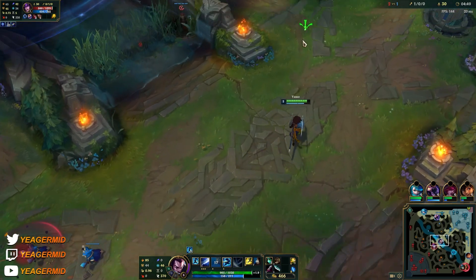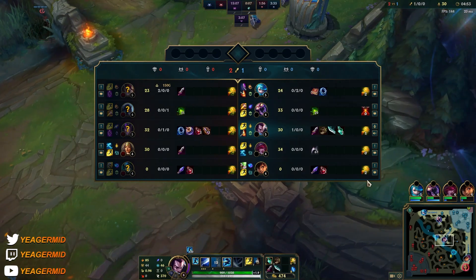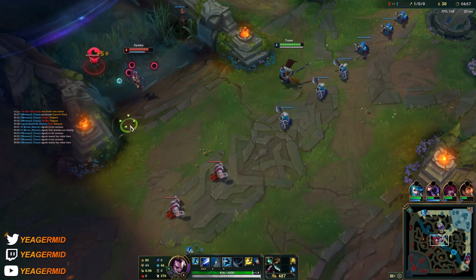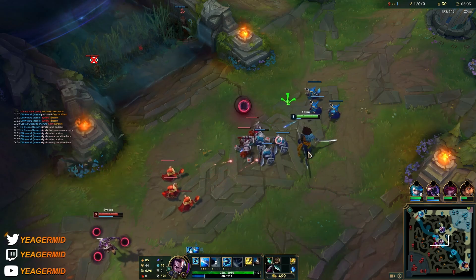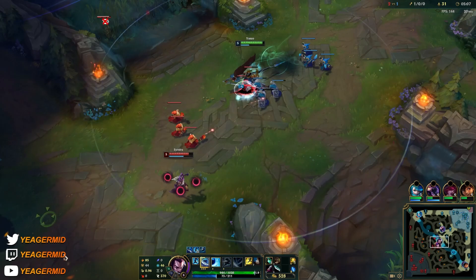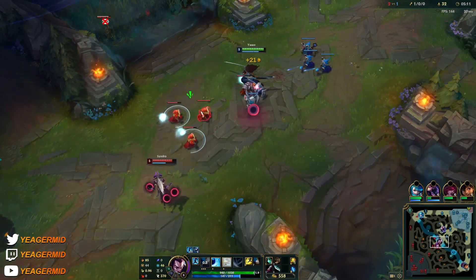Now this is going to reset, which is good. We also have Tier 1 boots — especially against Syndra, having boots early on is crucial. I don't want to take out the control ward; that would have been pretty risky. I want to keep up the pressure so I can contest the vision.